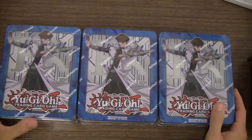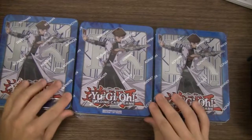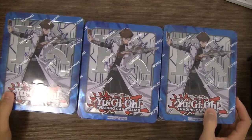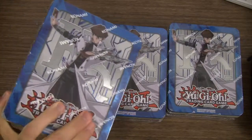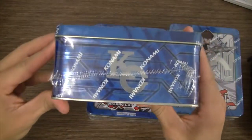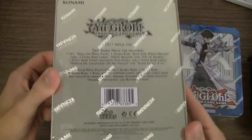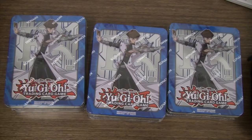Hey, what's up guys. Today I got — first we have three Seto Kaiba tins, and then later on I'll have three of the Yugi tins. These are the 2017 Mega tins that came out last Friday. You can take a quick look — Kaiba on the front, there's a KaibaCorp logo on the side. It's called Yu-Gi-Oh, and on the back it just describes what's in the tin. So let's go right into it.